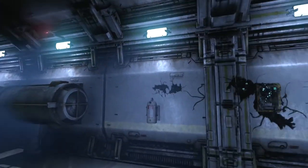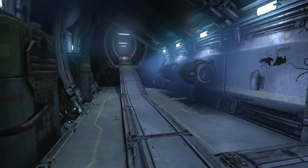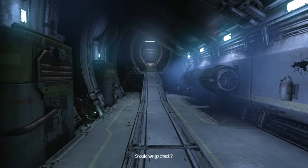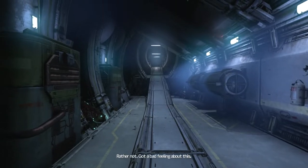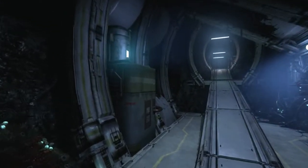There were a couple different ways we could have gone. I think there was a stairwell over in that direction, and then there was this hallway over here. What's so interesting downstairs? Just labs and offices. Maybe the shuttle station. Should we go check? I'd rather not. I've got a bad feeling about this. Thanks for the input, Catherine. So I guess in the meantime, we're going to head over in this direction and see what we can find.